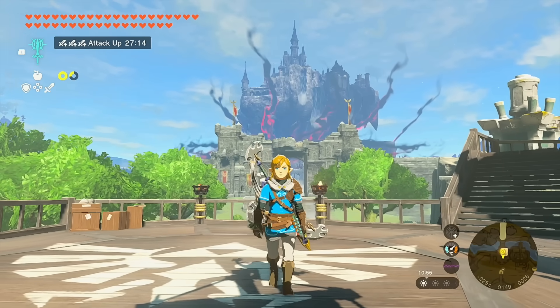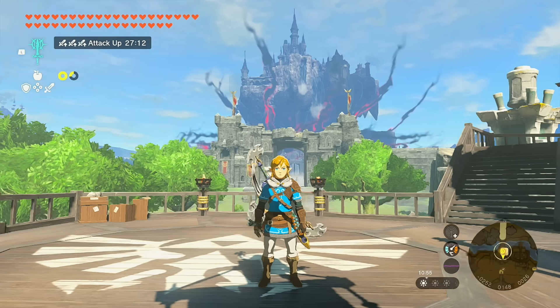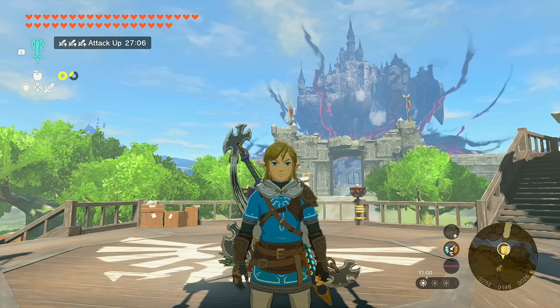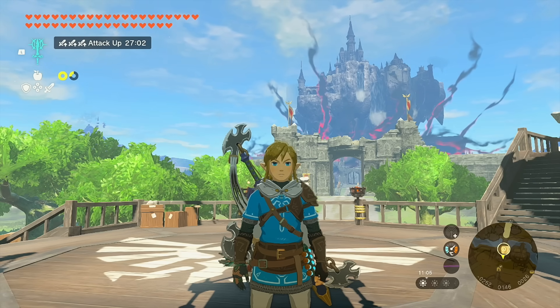That's going to be the Crisis at Hyrule Castle — the part you can actually act on for now. If you found this helpful, hit the thumbs up button below, subscribe, and turn on notifications. Next time we're going to Kakariko Village. Austin John out.